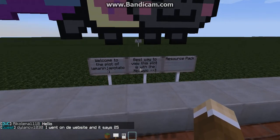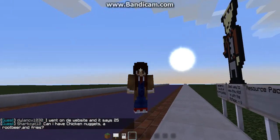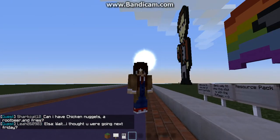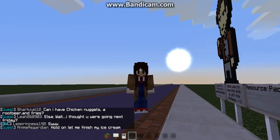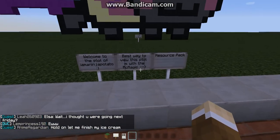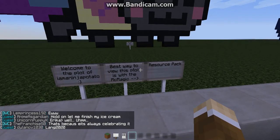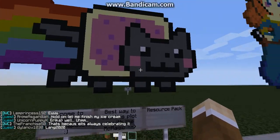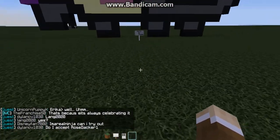Hey guys, it's the Ninja Potato. I'm just doing a little video on my MC Magic Creative plot and the stuff I've built. So yeah, let's get to that. Here it says welcome to the plot of I Am A Ninja Potato. The best way to view this is with the MC Magic Resource Pack, which I have, so that's why it looks the way it does. Let's start with the first thing.